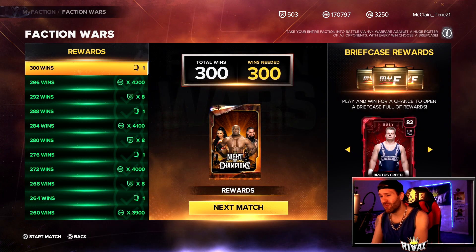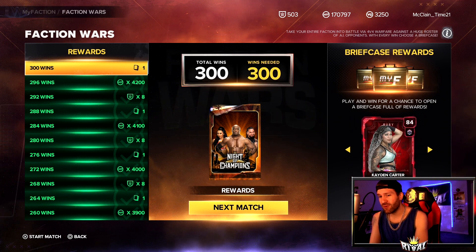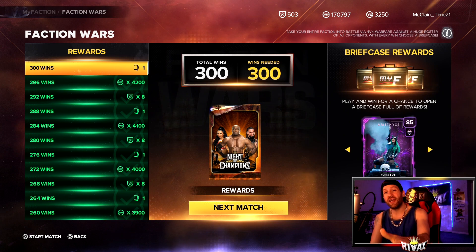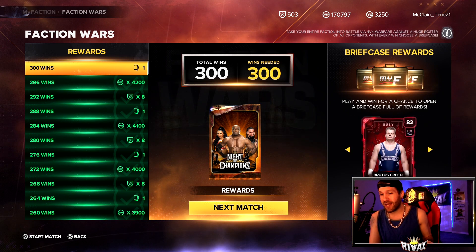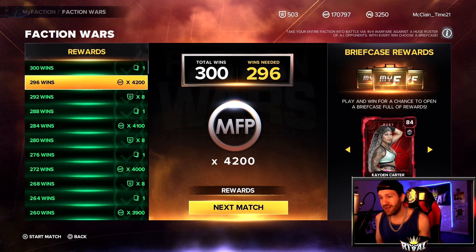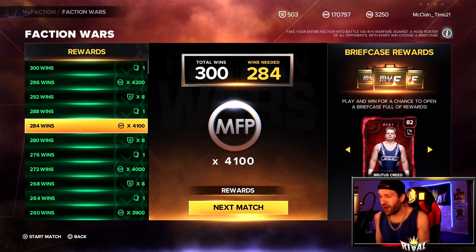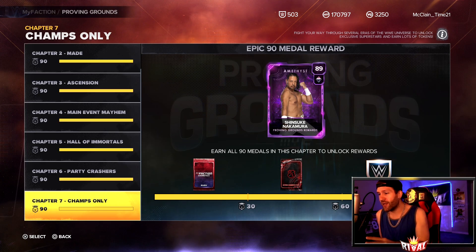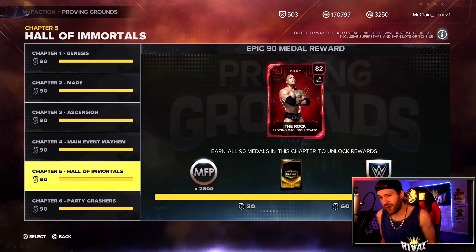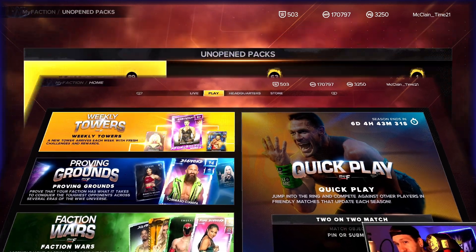Faction Wars is the best way to earn MFP. I don't mind grinding out wins because I like saving up for the 20-box and getting a big bulk of cards, but it needs to be updated more. They've only expanded the wins once this year. When they do expand wins you earn more MFP, cards, tokens, and packs — it makes it more fun. I felt a lot of positivity and buzz around the game mode when they updated it, but they haven't updated Proven Grounds in a while and Faction Wars only once this year.